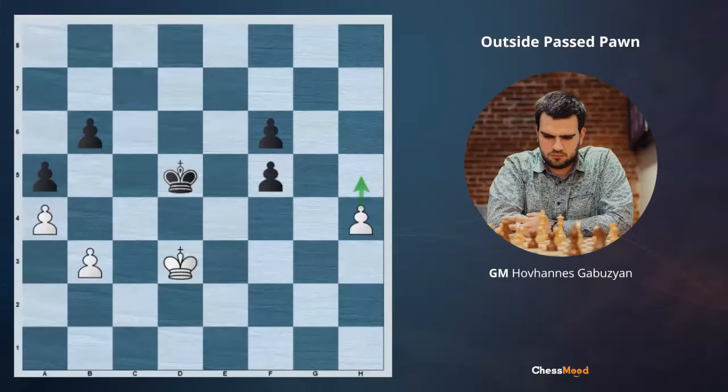At this moment, there is a concrete calculation required. Once again pause the video and try to tell me: are we playing here Ke3 with an idea to go Ke4, or pushing our Pawn firstly? Pause and decide. If we suddenly go Ke3, this time it's a huge mistake. Since Black has two Pawns on the f-file, they can give one of them away and take our outside Pawn.